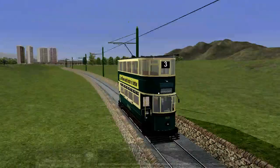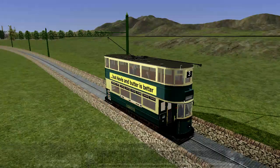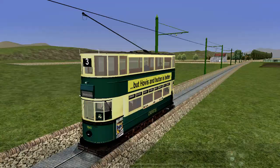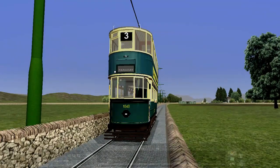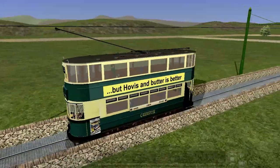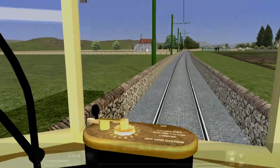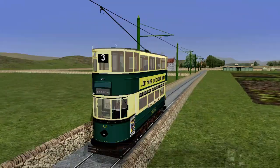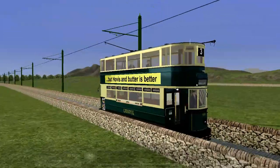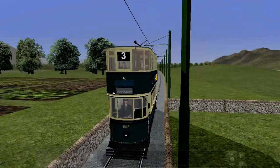I believe you can find this tram when you download this — you can get this tram in the London Transport District. For some bizarre reason, on my setup, when I've tried to set up scenarios I can't even find it. I don't know what folder it's in, although I am quite certain you can get it in the London Transport District. I do want to drive this along the Blackpool tramway at some point. I'd have to set up a fictional scenario to do that — set it up and pretend that this is 1466 or something. For those of you who know the Blackpool Tramway, you'll know what I'm about; for those who don't, that will have just been something incredibly random.